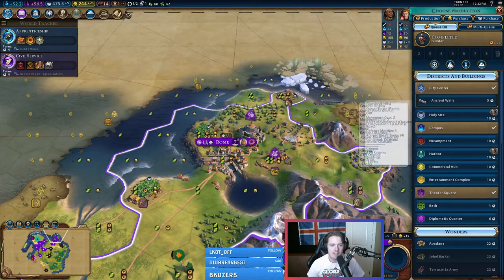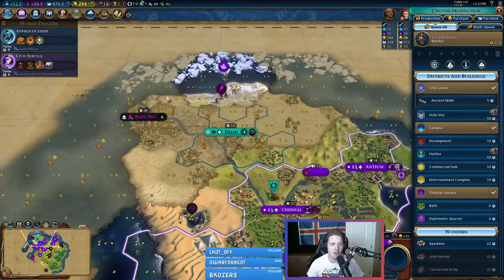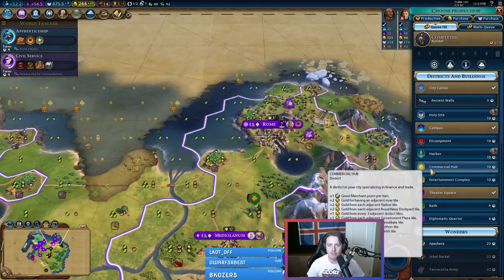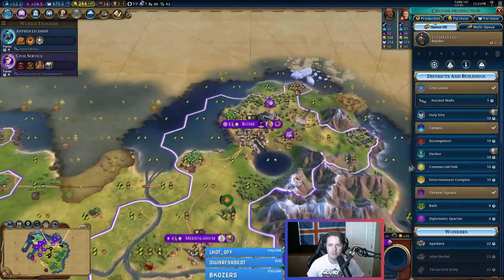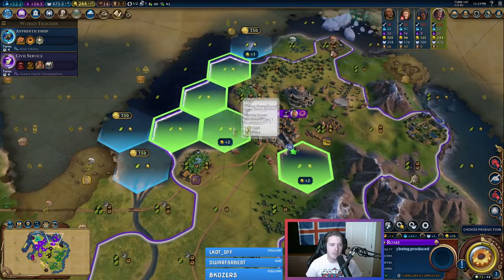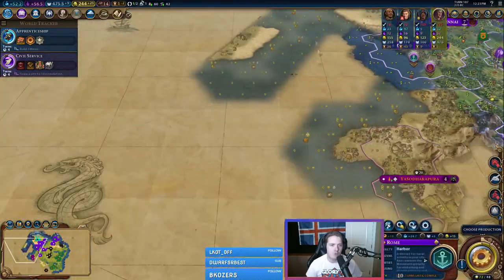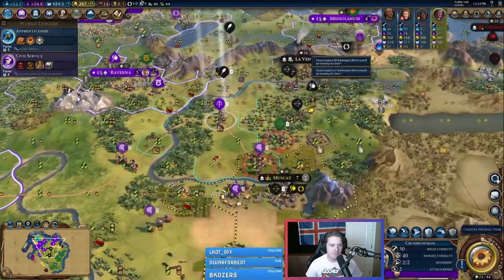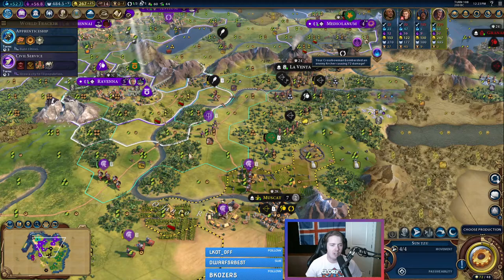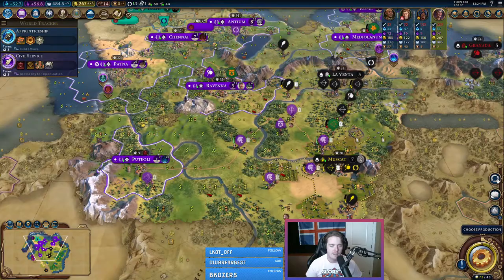In a city with an Oracle and Pingala with the grants promotion, you really want to focus on districts to maximize your great person points. We have great science points and great rider points coming in. The next step is probably a commercial hub, although I wouldn't mind a harbor. It's a plus two harbor, so let's go for it — it equals about the same for an adjacency. We'll get the lighthouse for the trade route, and great admiral points might be more helpful for us this game because we are going to have to cross to the other continent as well.